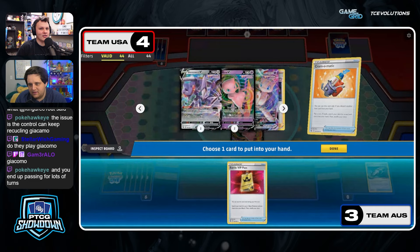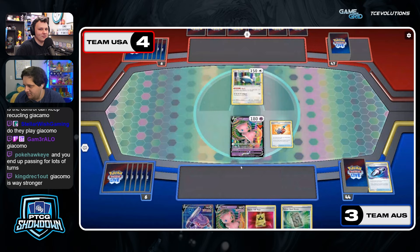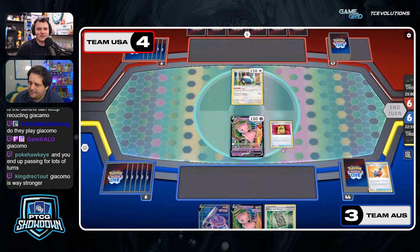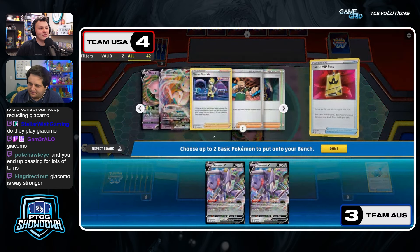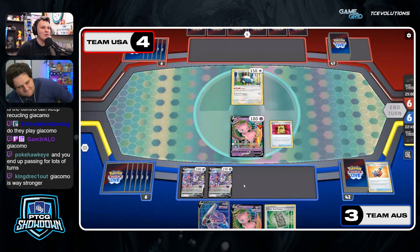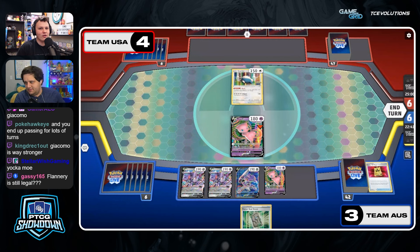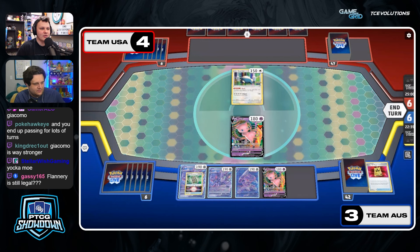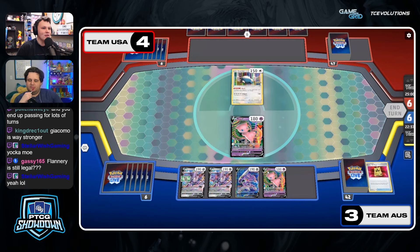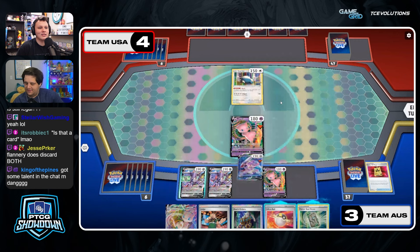What does Flannery do again — it discards the energy from play or the stadium from play? Oh yeah — Poke Hawkeye in the chat says no because they have Giacomo. That's definitely the killer for sure. It was worth considering for a second though — you do like to try and find cheesy ways to beat Control sometimes. I think they beat you, but if you just play optimally they don't actually have a good chance.